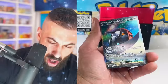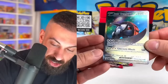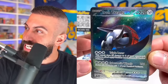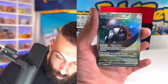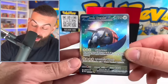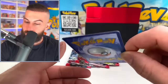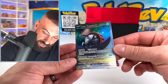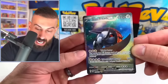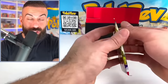Oh my god! The double gold star - the special illustration rare pool, baby! That is the Iron Treads EX! A new pull for us and it has such a cool pattern on it! The code card was definitely a white code card and we got a banger hit! I noticed the quality is all over the place but this one looks really good - it's actually all centered. Check that out - that's the double gold star on the bottom there. Really nice texture on this thing. But I don't know what's going on with the code cards!